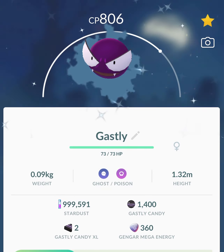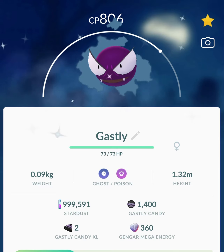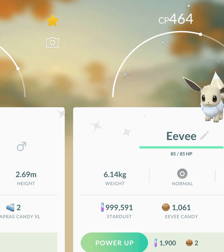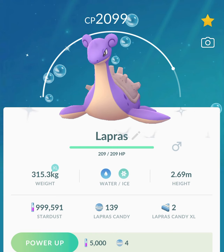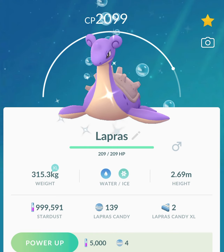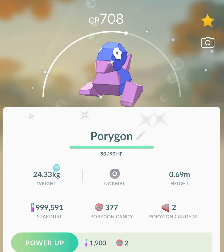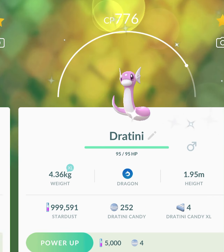Shiny Gastly — I mean, I have a lot of shiny Gastly, but I will take more because I love shiny Gastly. Another shiny Eevee. Shiny Lapras — which, for being a 1-in-75 shiny rate, it took a lot of checks to get. So I'm really happy to have it. Another shiny Porygon. Another shiny Rattata. Another shiny Eevee.